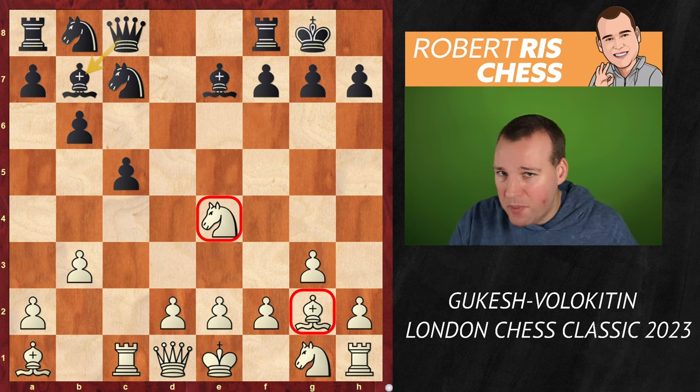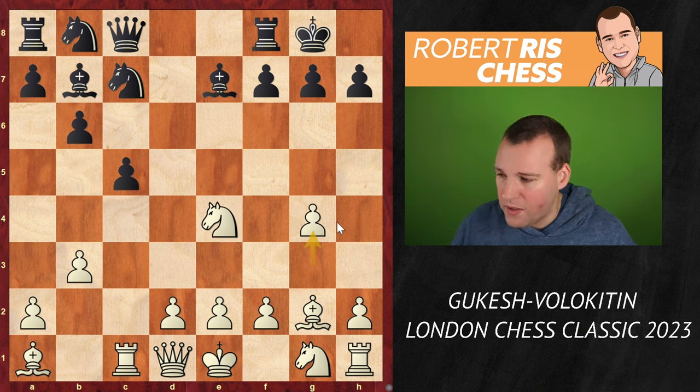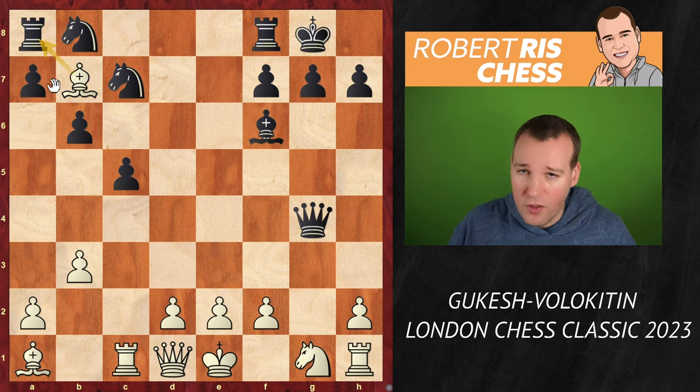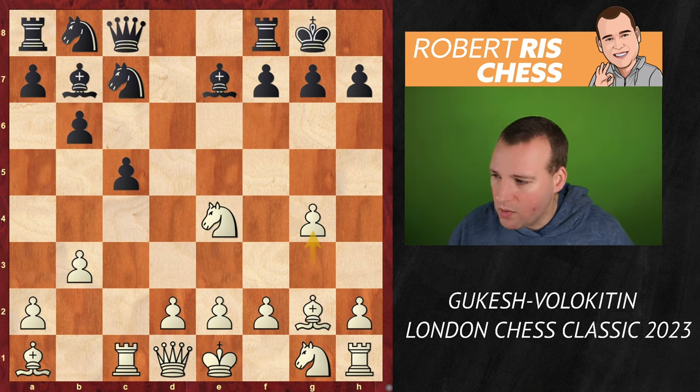But Gukesh has a very spectacular idea in mind - instead he goes for the move g4, and this may come as a huge surprise. It looks like a very weakening move in front of white's pieces on the kingside, but the point is that the pawn cannot really be taken. If you do that, there is knight f6 with check, and once again after bishop takes f6, bishop takes b7 can be played, and on the next move the rook on a8 can just be taken. So the pawn on g4 is poisoned.